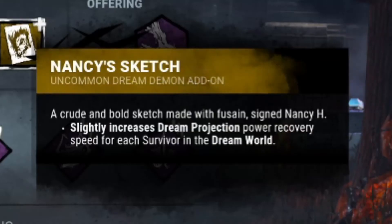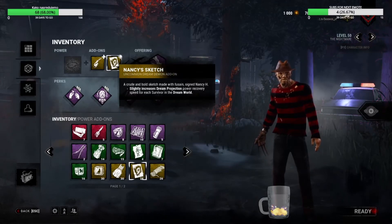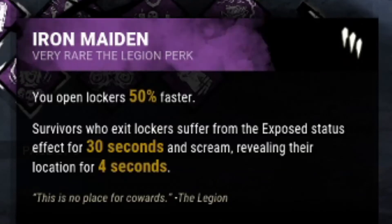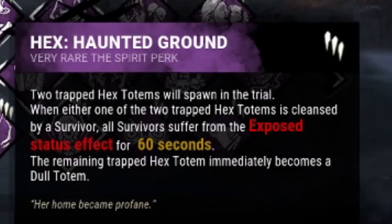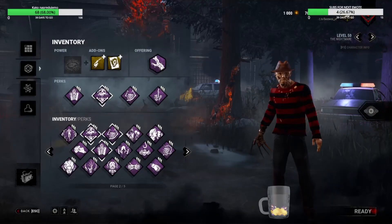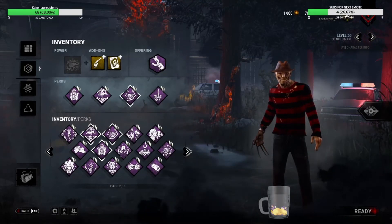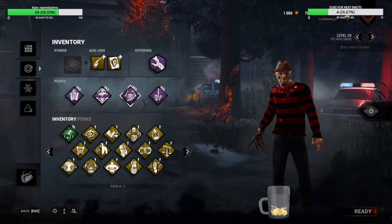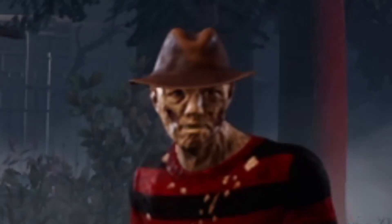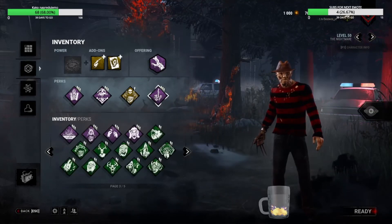Just being a cheap asshole. So I can go around and place fake pallets — don't touch pallets because they're fake. Next thing that is fake is the lockers, okay, don't touch the lockers. Also the totems — Haunted Grounds — don't touch the totems, especially the hexes, because they're fake as well. It's a dumb build. Also, Dragon's Grip — don't touch gens, please don't.